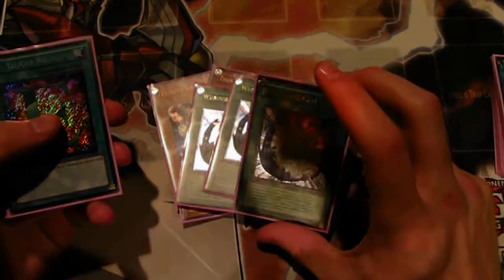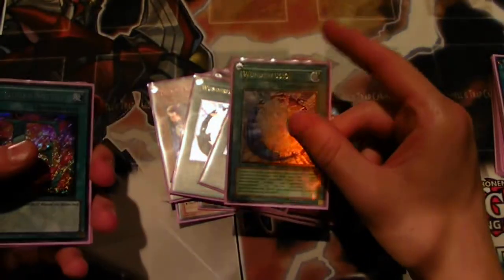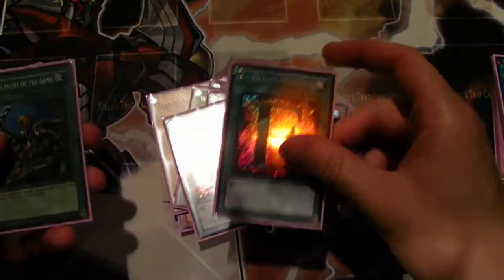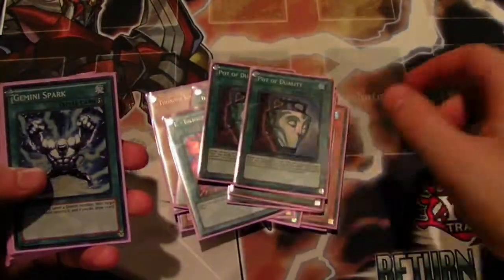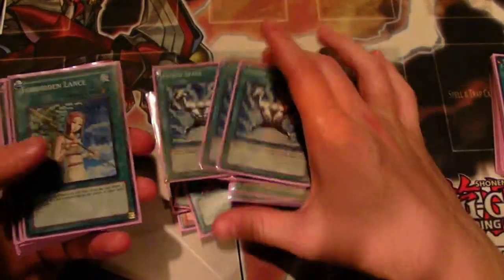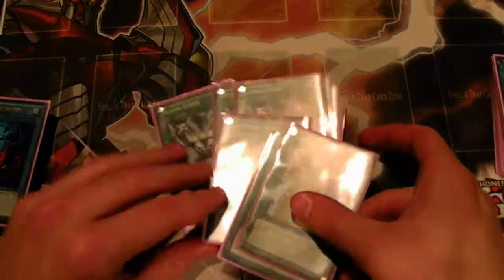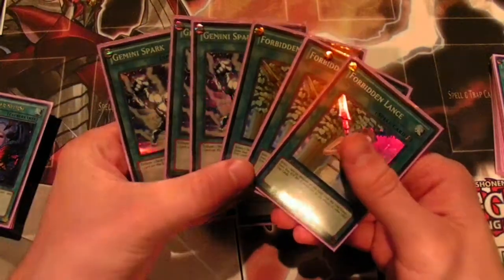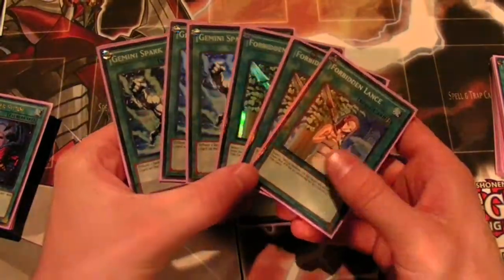No hand traps this time. Three Miracle Fusion — I side out the third one a lot but I still run three because it gives great boss monsters and Shining beats over almost everything this format. Two E-Calls and ROTA, two Duality. Triple Gemini Spark gives the deck a lot of power — very flexible removal. Triple Forbidden Lance: I don't run any Mystical Space Typhoons both because of space issues and because these cards are more versatile.